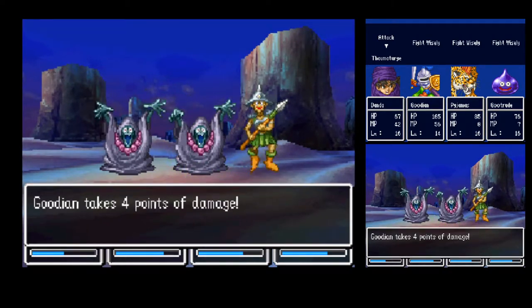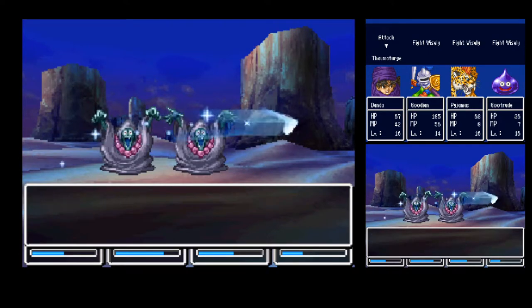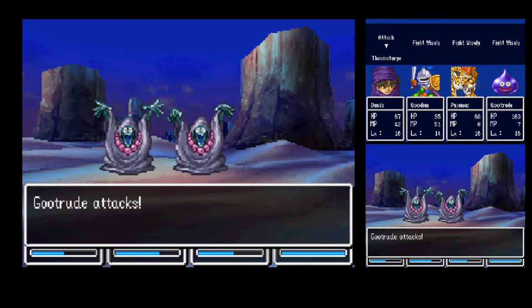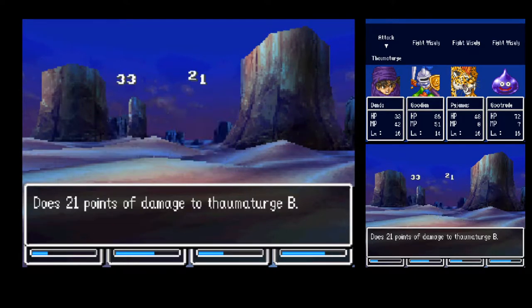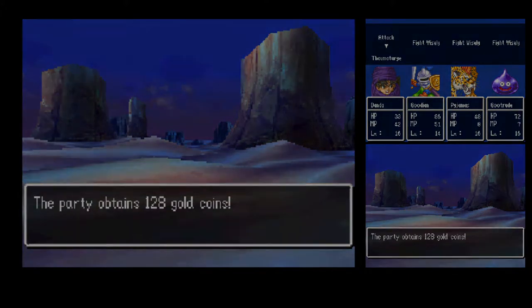A new enemy: Thaumaturge. It can cast Swoosh — that's the second level wind spell — against you. It does some damage, but fortunately Goodian with the magic shield and his innate resistance, it just kind of bounces off of him.